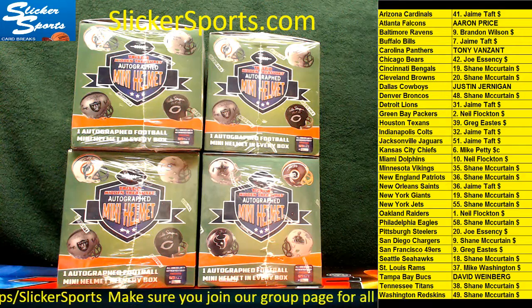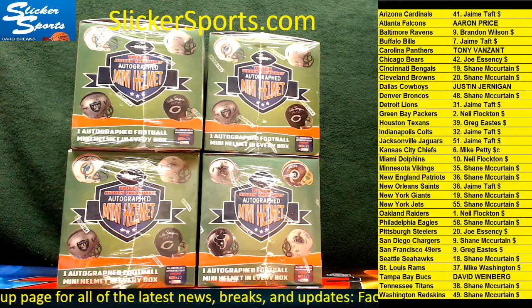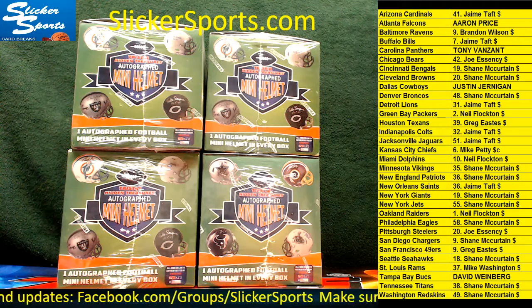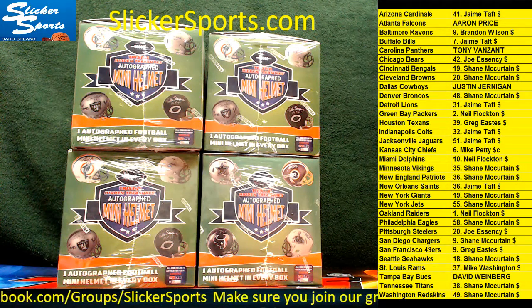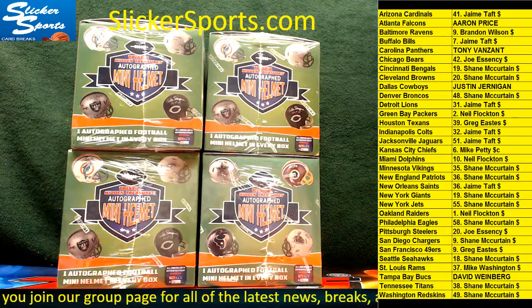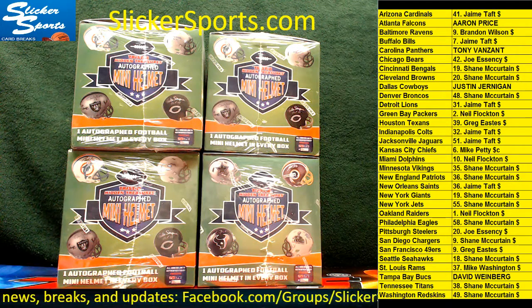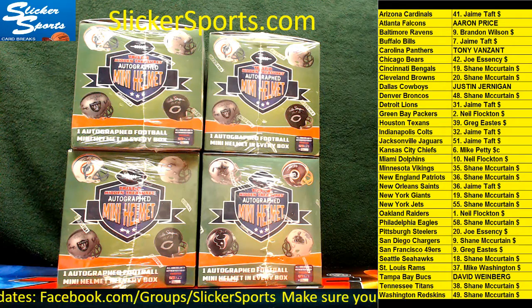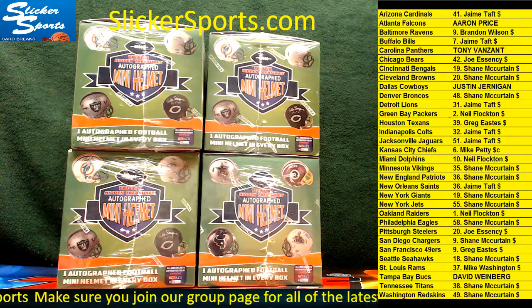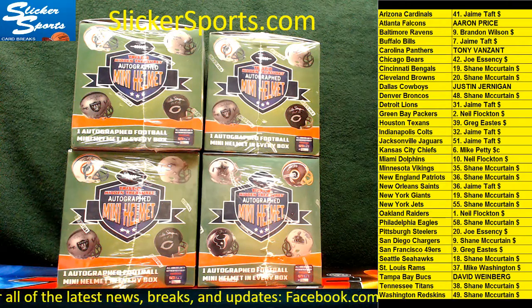Jamie Taft with the Cardinals. Falcons to Aaron Price, Ravens to Brandon Wilson, Bills to Jamie Taft, Tony V with the Panthers, Bears to Joe Essency, Bengals and Browns to Shane, Cowboys to Justin Jernigan, Broncos to Shane, Lions to Jamie Taft, Packers to Neal Flockton, Texans to Greg Eastus, Jamie Taft with the Colts and Jaguars, Chiefs to Mike Petty, Dolphins to Neal Flockton, Shane with the Vikings and Patriots, Taft with the Saints, Shane with the Giants and Jets, Neal with the Raiders, Shane with the Eagles, Joe Essency with the Steelers, Shane with the Chargers, Eastus with the 49ers, Seahawks to Shane, Rams to Mike, David Weinberg with the Bucks, Titans and Redskins go to Shane.